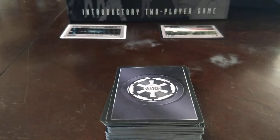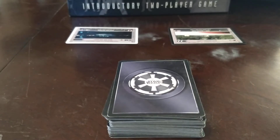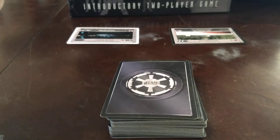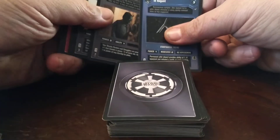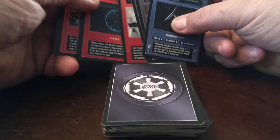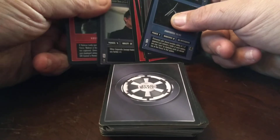Dark side always goes first, so we'll just go ahead and do a dark side turn real quick, just to show you how the cards are arranged. This is the hand for the dark side player. He's got a TIE, he's got a Rodian, he's got an Imperial, he's got two effects, an Interrupt, and another Imperial.